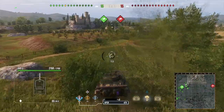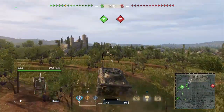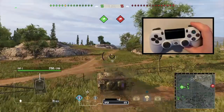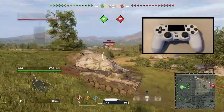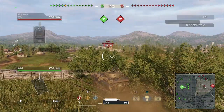Auto-aim is the ability to lock your gun onto a target. On PlayStation all you need to do is aim your gun at a spotted enemy that you have line of sight to and press R1. On Xbox I believe it's right bumper — I don't know the exact button assignment but I think it's right bump.